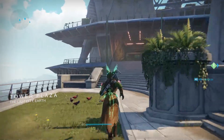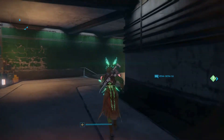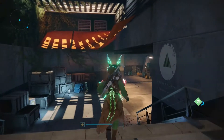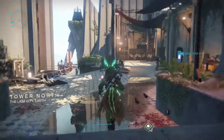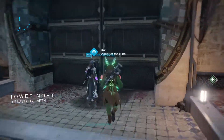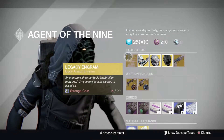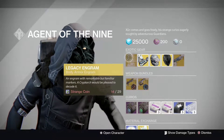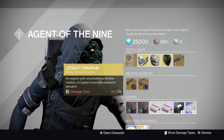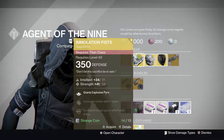Alright, so here we are at the Tower. Xur is by the speaker — actually across the hall from the speaker. I wonder if this door is ever going to open. Probably not since the tower is probably going to be destroyed in Destiny 2. So let's see what we have: our legacy engram for the chest. This is only for year one gear, so if you're missing anything to fill out your blueprints you can purchase that, otherwise don't even bother. We got the Immolation Fists for the Titan.